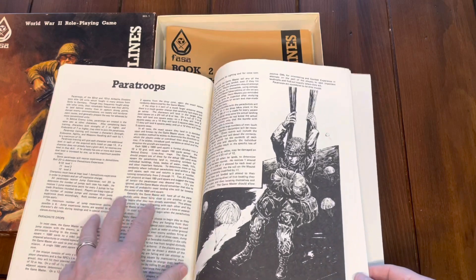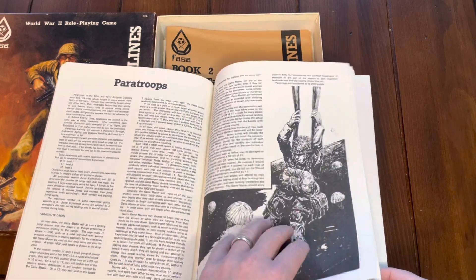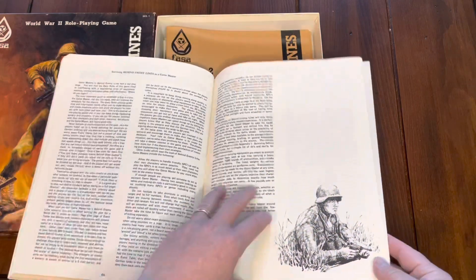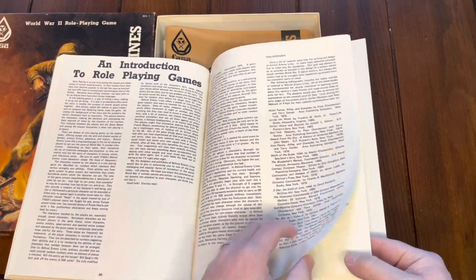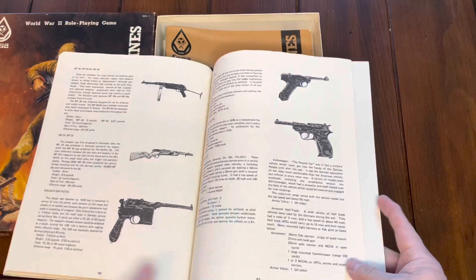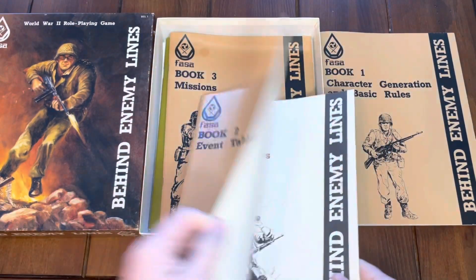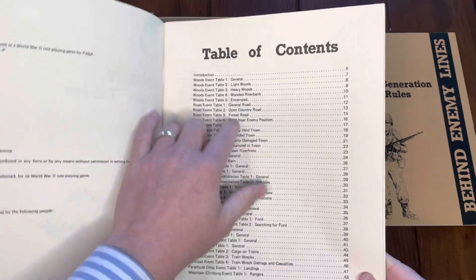There may have been a paratroopers expansion — I just got the base set and the British Commandos book. Surviving is an interesting topic because combat is very deadly. It's not like you're advancing to level 10 and getting a castle; you're mainly trying to get through your missions and experience the role-playing aspect of World War II. The event tables are the interesting part I used to just goof around with.